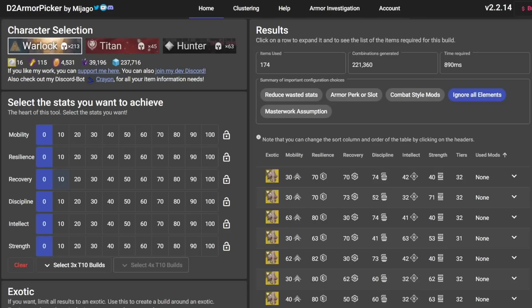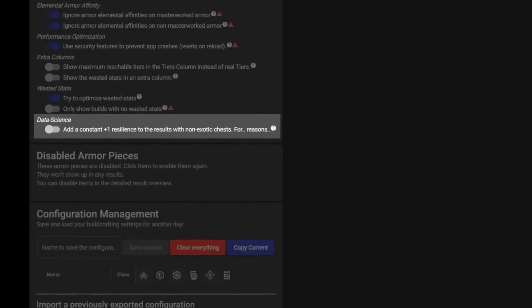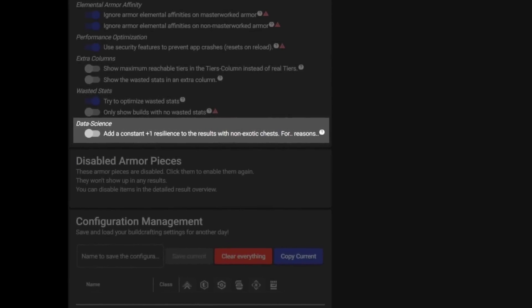And if you've ever used D2 Armor Picker, you may have noticed this plus 1 resilience button. That's exactly for this, and they keep it vague for... reasons.